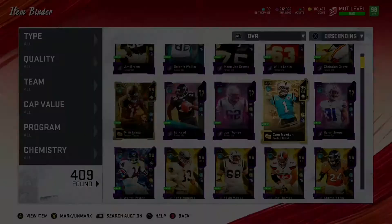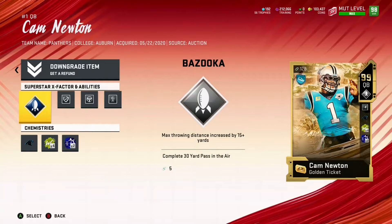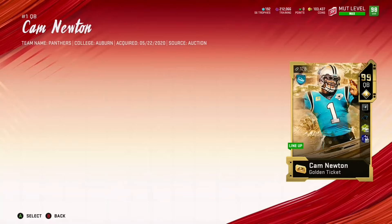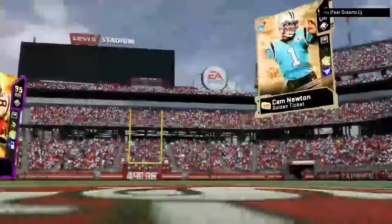Let me show you his abilities real fast before we head into the game. Bazooka is the X Factor, Protected, Conductor, Roaming Deadeye, and Escape Artist — as well as West Coast and Sprinter. So those are two cards we're going to be showcasing and I'll see you in the game.